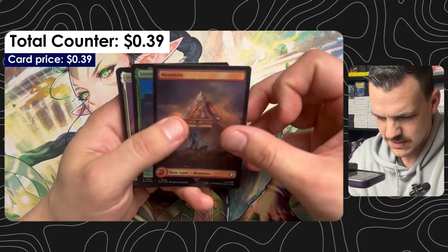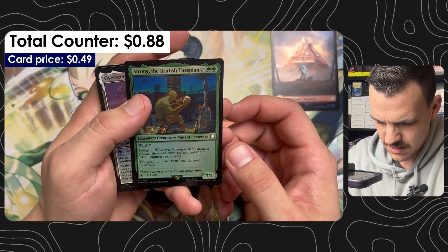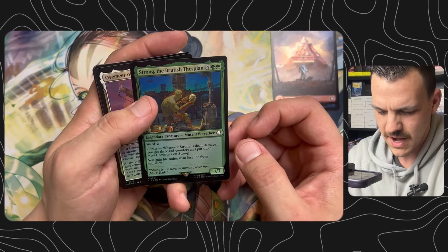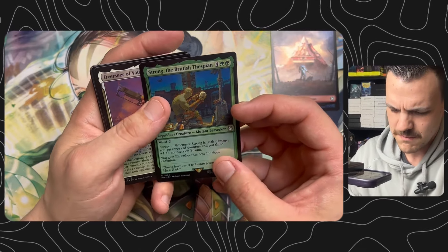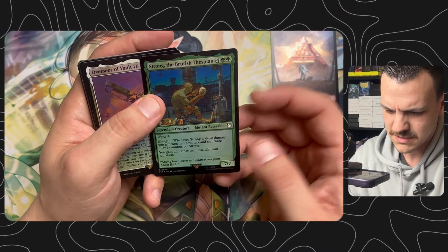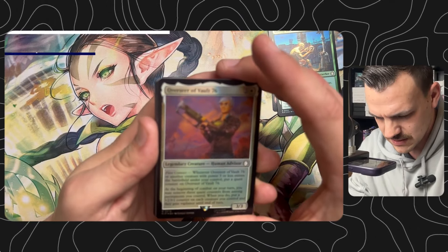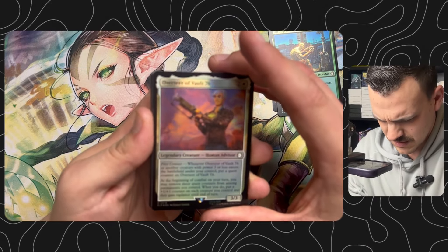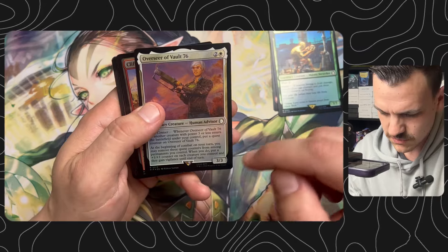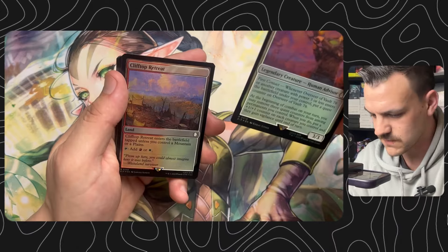This is an absolutely fantastic card — Strong the Brutish Thespian. I like that. It synergizes well with the rats — you get to gain life. I'm not sure the enrage is going to be too great; depends on your synergies. Overseer of Vault 76: the flavor in this set is just wild. In combat on your turn you can move three counters, and when you do, you get a 1/1 on each creature you control and they gain vigilance — always great to have vigilance.